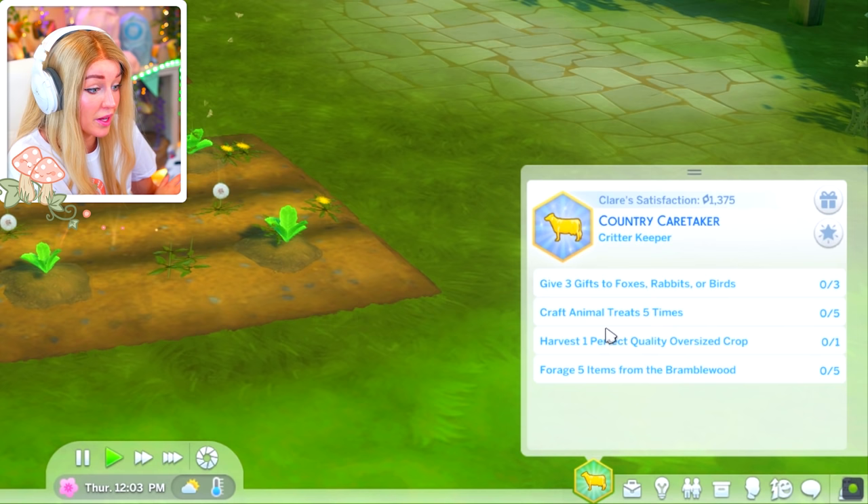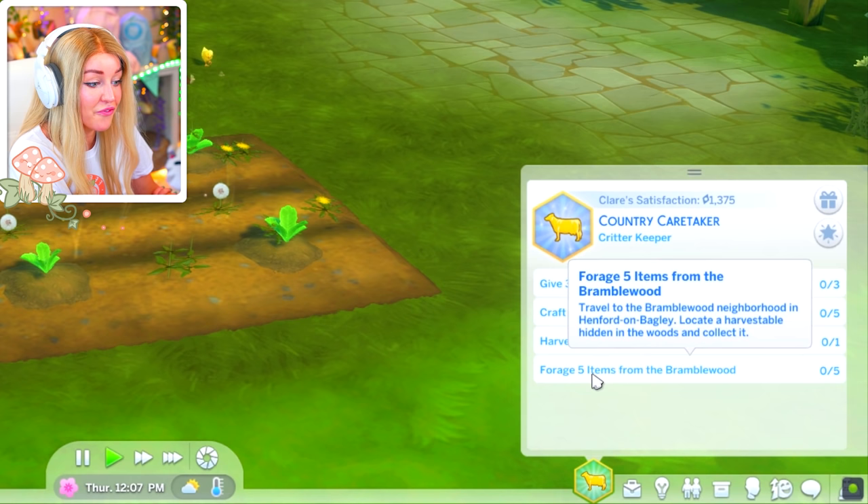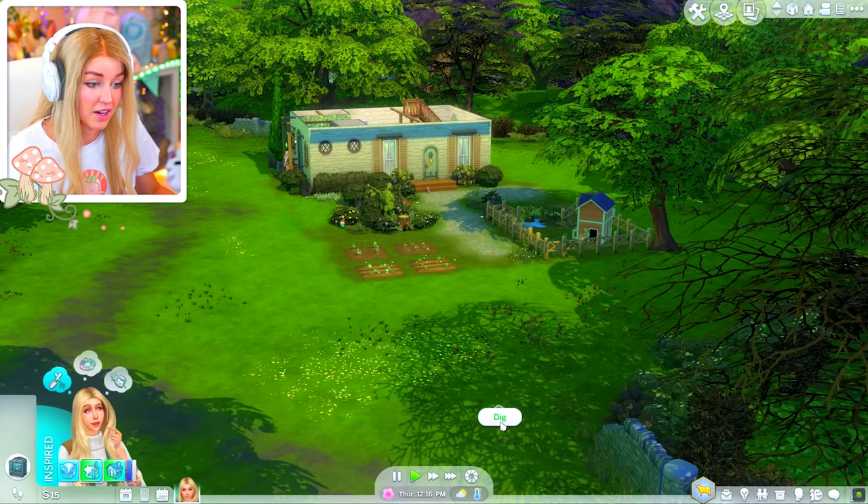Nice! So for the critter keeper tier: give three gifts to foxes, rabbits, or birds; craft animal treats five times; harvest one perfect quality oversized crop; and forage five items from the bramblewood — that's the place we've been to. Let's do my daily dig and get my daily two fossils.